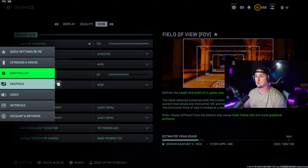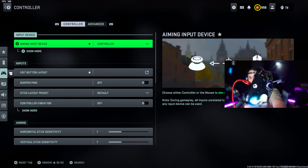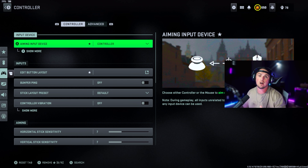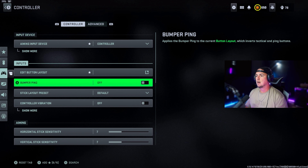Moving on to controller settings. The controller I'm using is an Aim Controller — links are in the description. Go to aimcontrollers.com and use code MARVELFAM at checkout to get up to almost $120 off. Aiming input by device is controller. Edit button layout is completely personal — I've got a couple of these switched, but that has nothing to do with how good you are at the game.